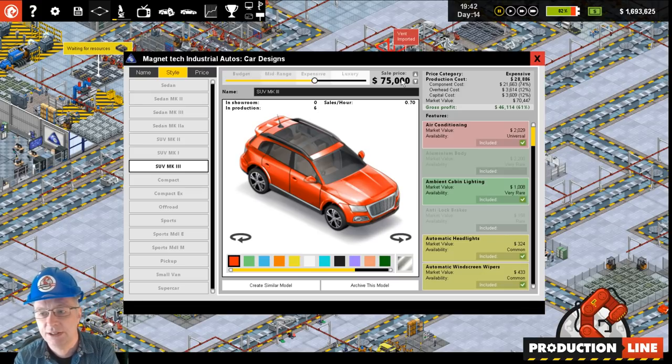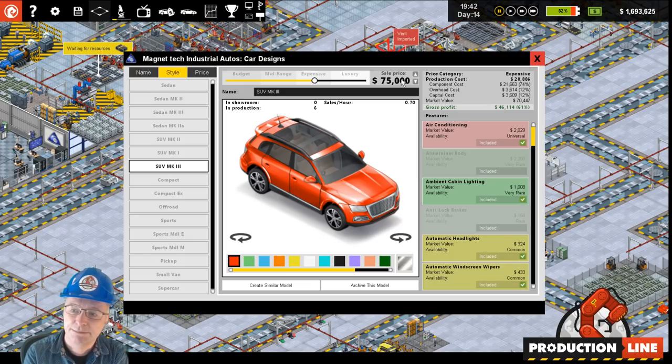If the market value is in the opposite direction and you're producing too many of these cars, then basically you're going to have to charge less than the market value. In other words, people are going to buy that car and think, well I wouldn't have bought it because it has loads of stuff I don't need, but it's such a bargain that it's effectively on sale. So the market value is a price of interest, but it doesn't necessarily mean that is the price you should set.